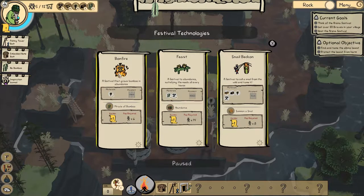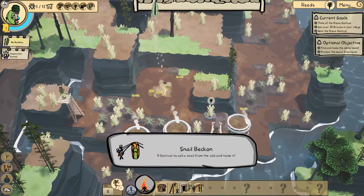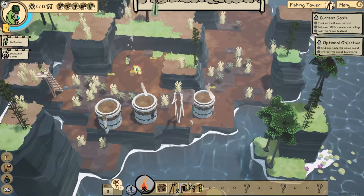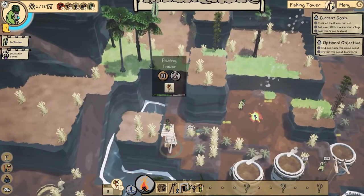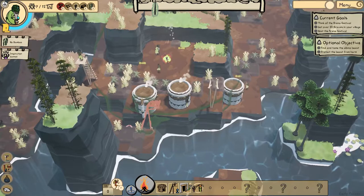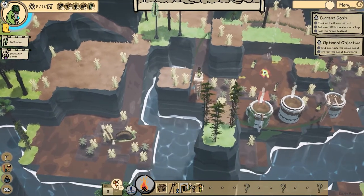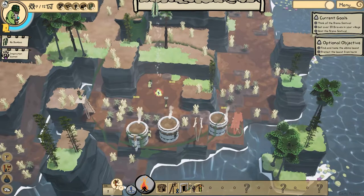Festival time! We could beckon a snail or get bamboo — I don't think we need bamboo, so I'm going to get the snail beckon so we can tame it and see how that goes. I feel like it's going to go terribly wrong, but that's just part of life. We have six people now — that's good. Now we need to get more food. This fishing takes a really long while. I'm going to need more fishing huts. We've got a fish — that is one. Oh gosh, I need way more food production.